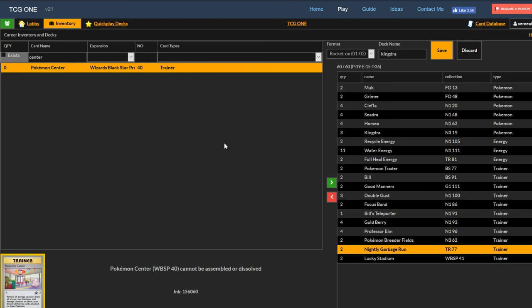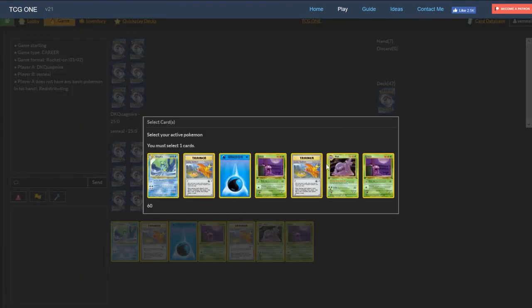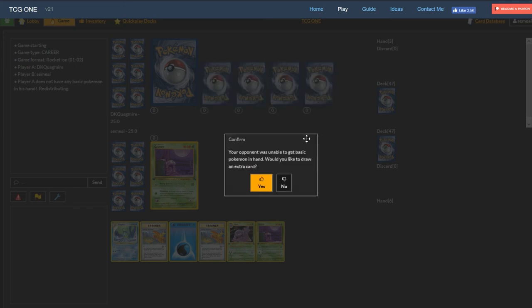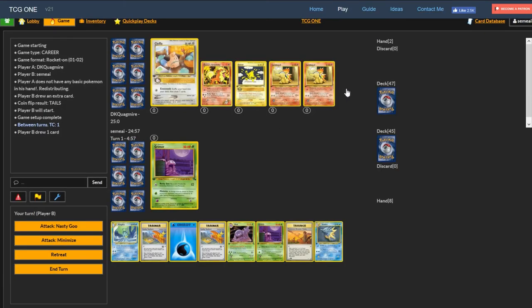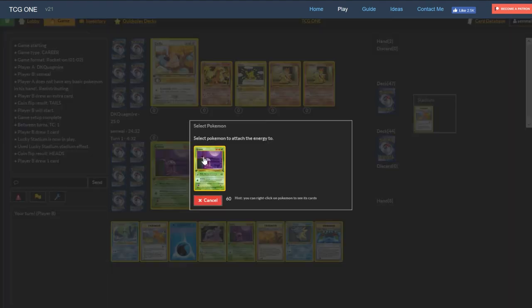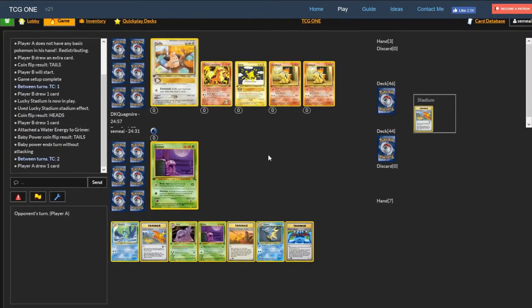Alright, let's go on to the matches. Got a match here against DQ Quagmire. We're stuck with Grimer in the active, which is unfortunate. We got Lucky Stadium, maybe that'll draw something. Lucky Stadium didn't help us. I guess I'm attaching to the active — this is the deadest hand in the world. I could attach and do Nasty Goo, so I'll do that. Maybe I'll paralyze him, but no — we're actually playing Water, so this is kind of interesting. He'll be able to one-shot me though.